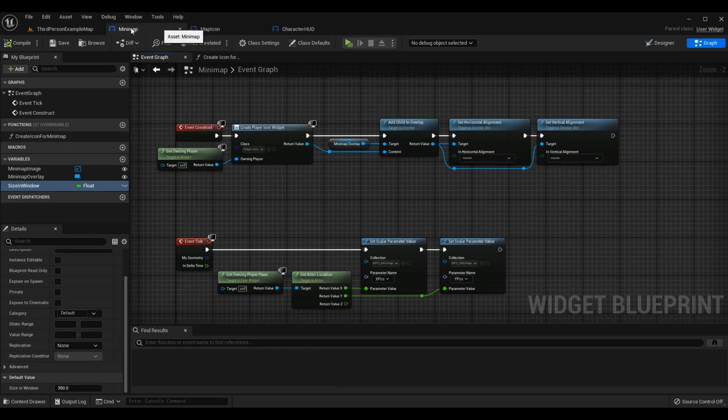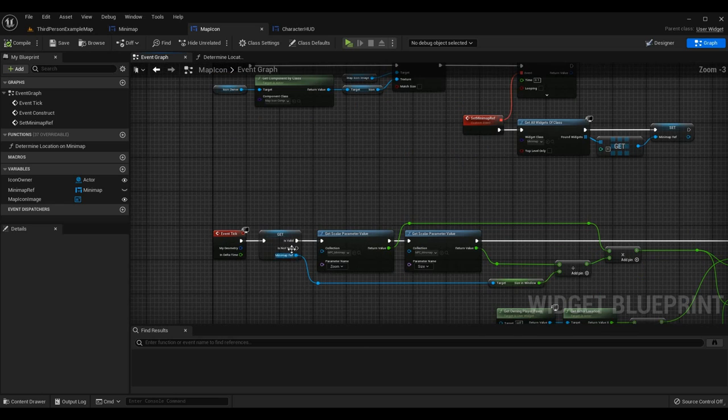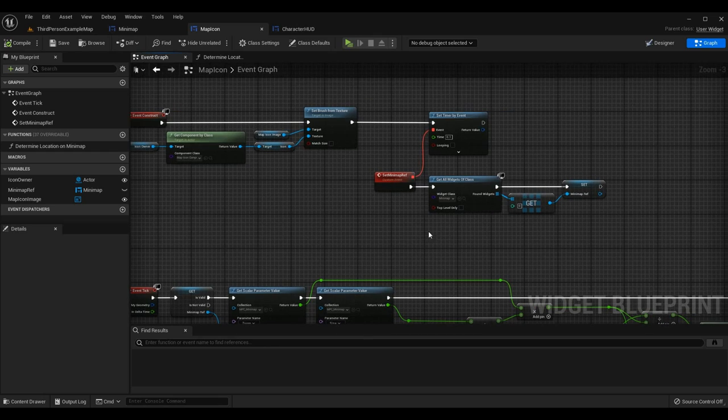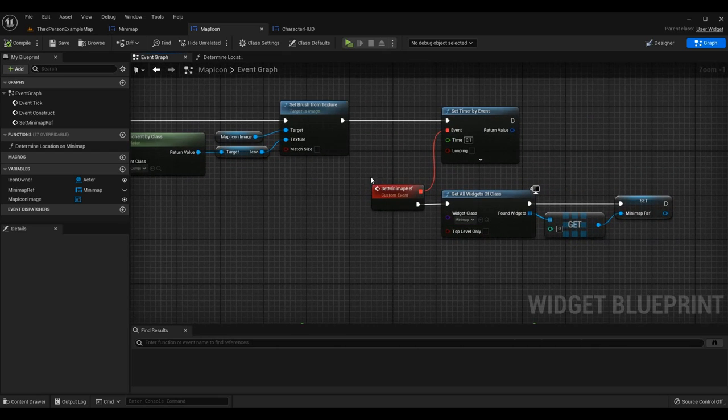We don't actually have to change anything else within the mini-map widget itself. The majority of the logic today is in the map icon widget — that's where the major work is done. There's quite a bit of math to get everything in the correct spot, but it's not too bad once you see the big picture. First, we should get a reference to the mini-map from the map icon widget so we can access its variables.